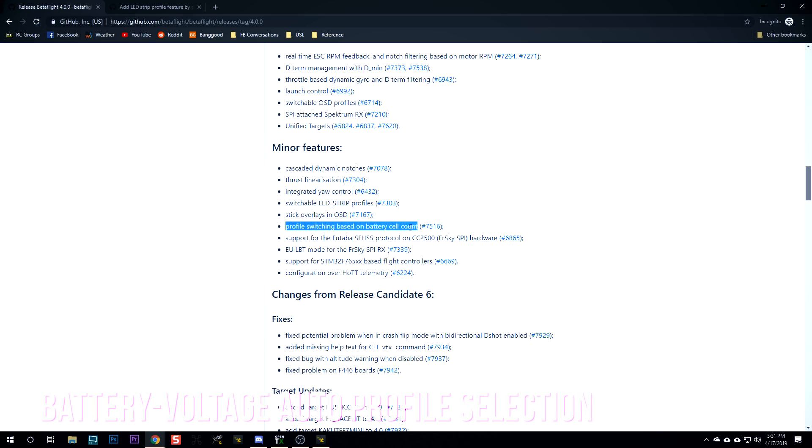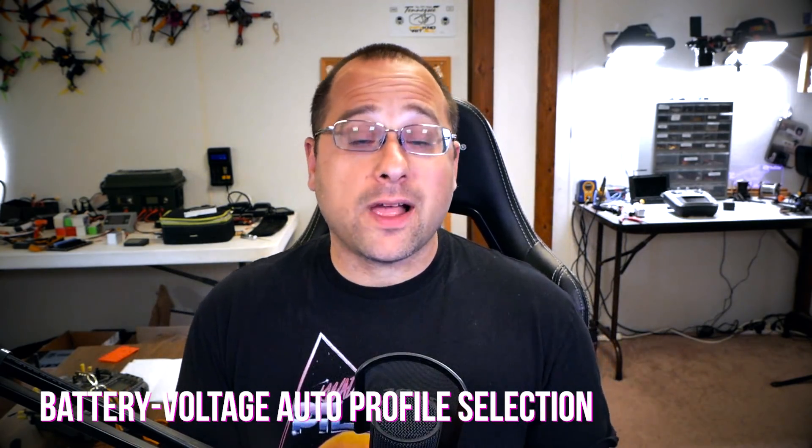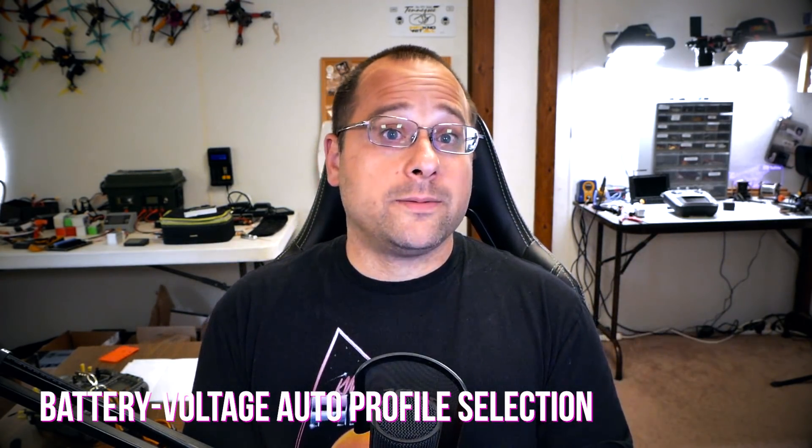Profile switching based on battery cell count is really exciting for anybody who flies a quad with different cell voltages. If you've got a Mobula or a trash can and fly on both 1S and 2S, or a quadcopter with 2150 kV motors and sometimes fly 5S, 4S, or 6S — this automatically selects a different rate and PID profile depending on the cell voltage detected when you first plug in the battery. If you want slightly reduced PIDs for your 6S quad, or want your Mobula to have different throttle scaling on 2S to bring the power down a little, that can be done automatically instead of manually switching profiles.